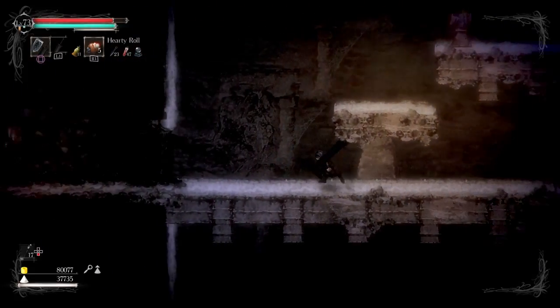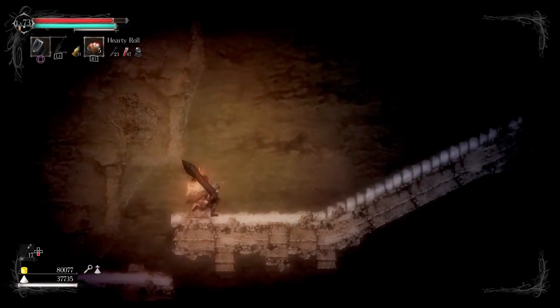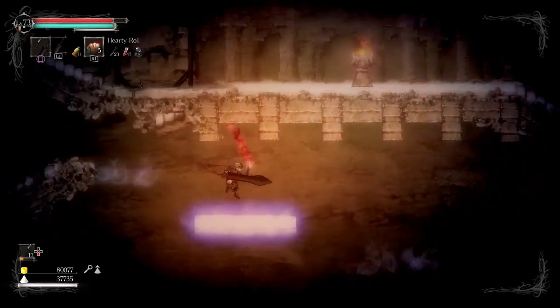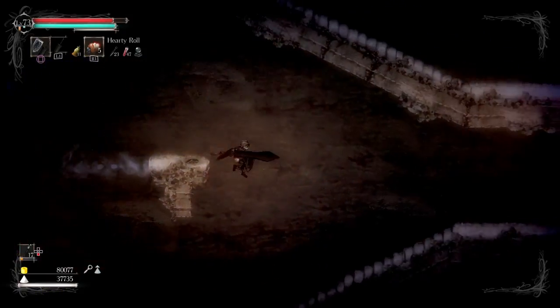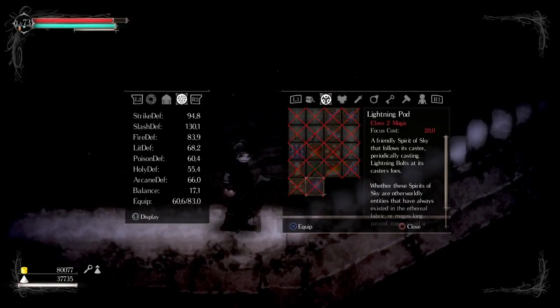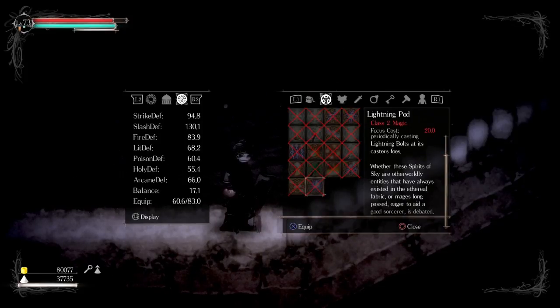This is actually better for a faster moment in general. Lightning pod and a bag of salt. A friendly spirit of sky that follows its caster, periodically casting lightning bolts at its caster's foes. Whether these spirits of sky are otherworldly entities that have always existed in the ethereal fabric, or mages long past eager to aid a good sorcerer, is debated.